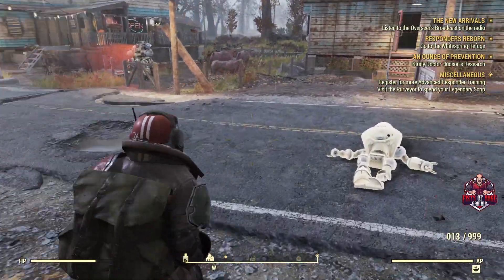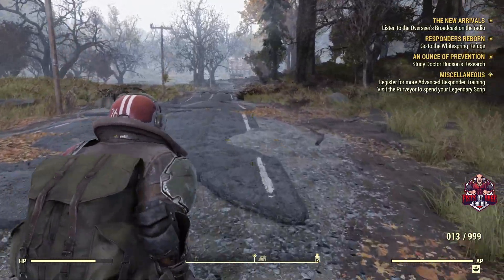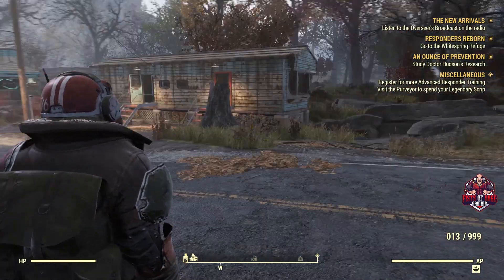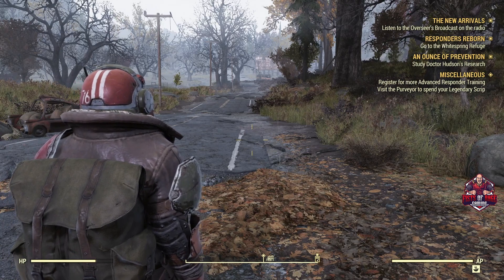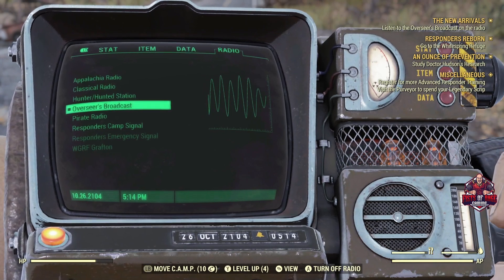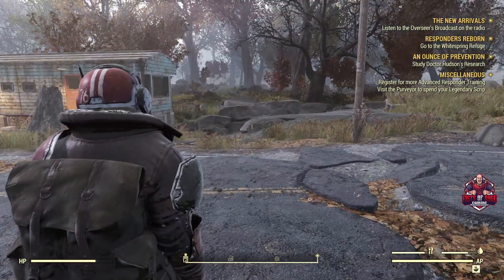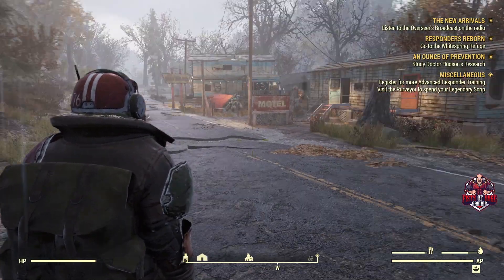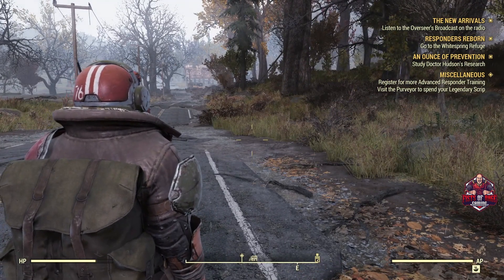Nice — since we got at least one hit on it, we're able to take stuff out of it and get a little bit of scrap. Let's get out of the way in case that thing explodes. I don't think it's going to — you usually hear it winding up — but you never know. Now let's listen to the Overseer's Broadcast. The message plays: 'This is the Overseer. We need to talk face to face. I've missed all of you, but this isn't just about a reunion — we have work to do. I'll be waiting in Sutton.'